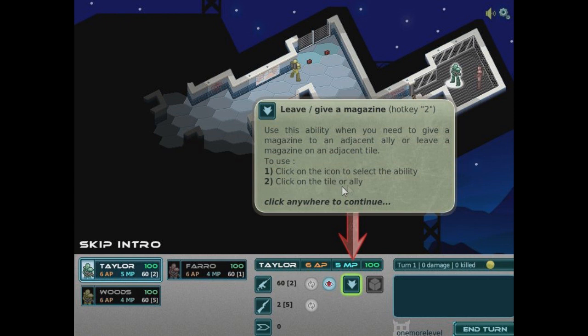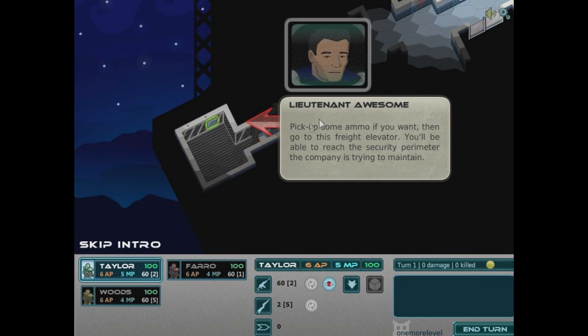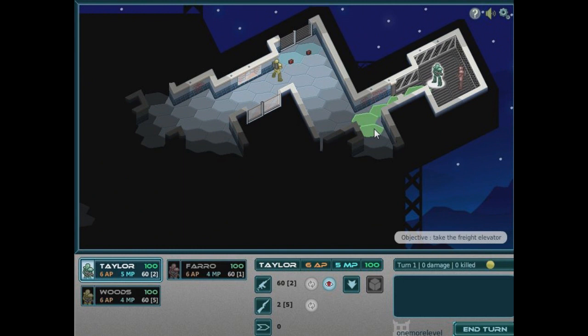Click the icon, click the tile or ally. That's not complicated then — just place a magazine on an adjacent hexagon and click it to pick it up. Click this icon to pick it up. So pick up some ammo if you want, then go to this freight elevator — you'll be able to reach the security perimeter the company is trying to maintain.